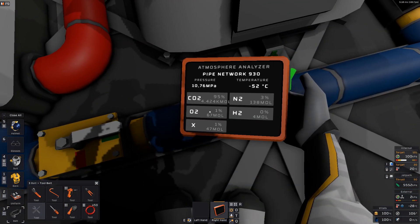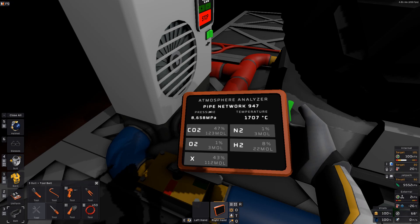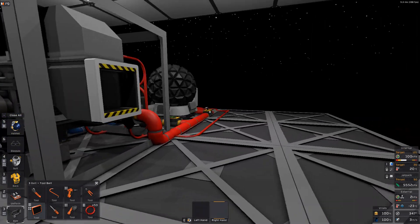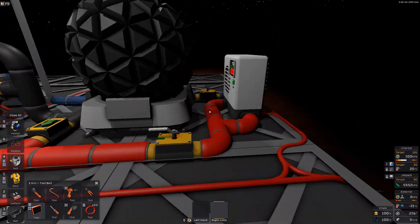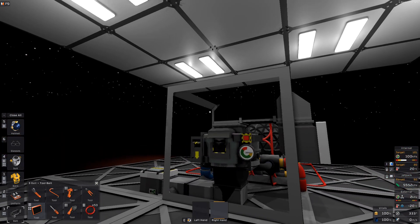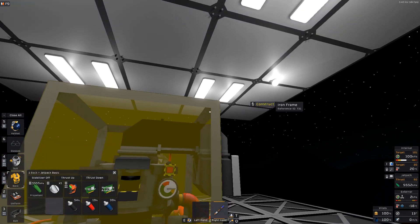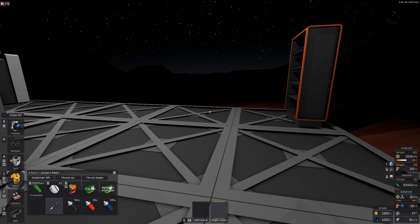If you look at the temperature, it's going very slowly down here but it's also going up on the red side. It's not terribly fast, but if you get this running early game and then just go about your business, this will work up a very good buffer on both the cold and the hot side. Now that all of these are done, we can just close up the frame and start with the logic.